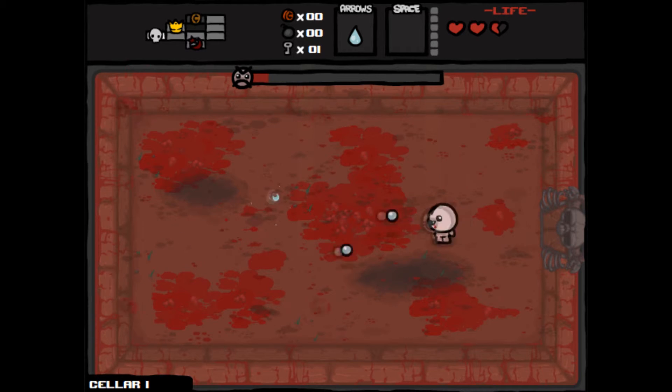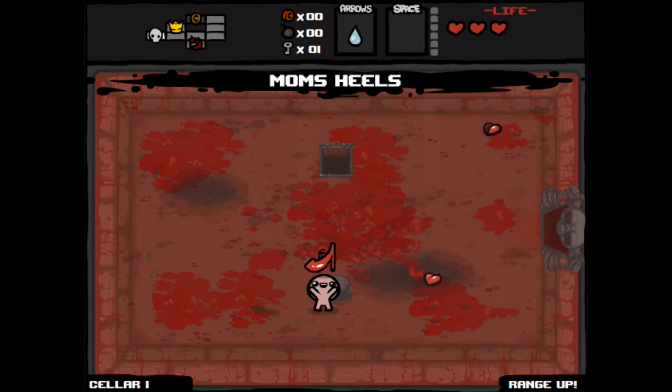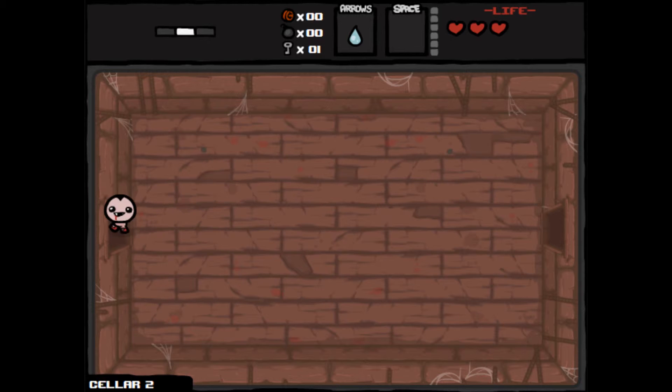On the first floor you always get a free treasure room, but as you go through the game you need to get keys to open the doors. Some keys are inaccessible because they're on a platform and you need to fly or get a ladder to get over, which you might see later on in the let's play.